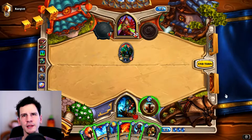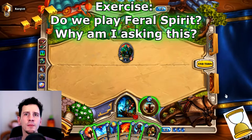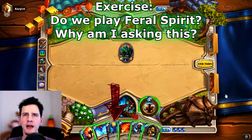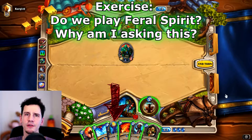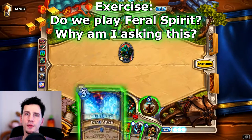Now we're at turn 3. But do we actually play the Feral Spirit? It's the best play on board and it plays into our mana curve. Well, if we play Feral Spirit now, we're overloaded for 2 next turn and we won't be able to play Flame Raft Faceless next turn. So in some matchups I wouldn't have played Feral Spirit — I would have Sir Finley'd and Hero Powered so I'd be able to play Faceless next turn. However, we're playing against Rogue. I don't want to have my Faceless leaving me overloaded without a board. So we do play Feral Spirit.